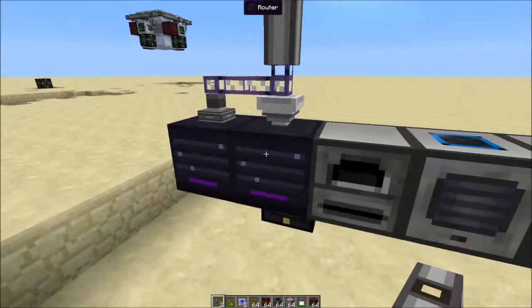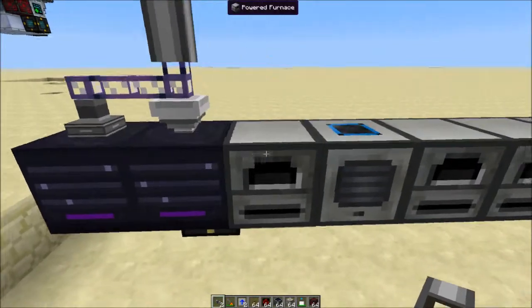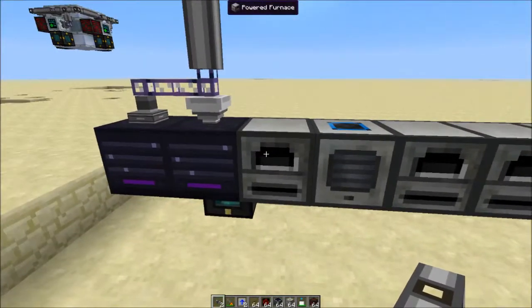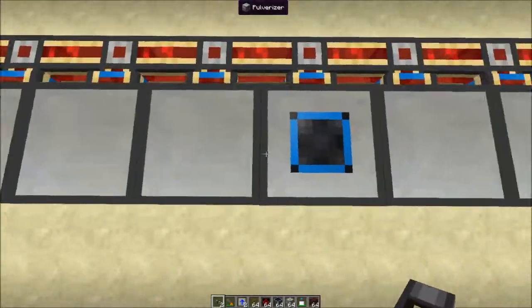If you don't know what a router is, it sends items to every attached inventory from the top. So it will check the top slots from each of these machines and try to put something in.